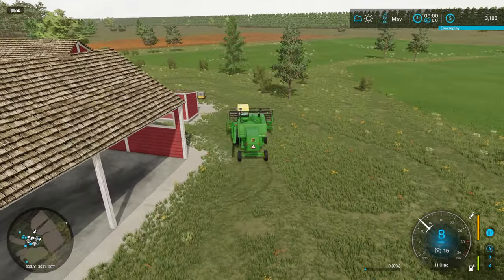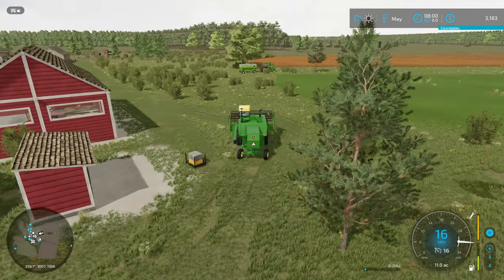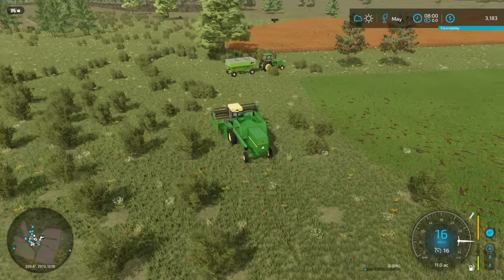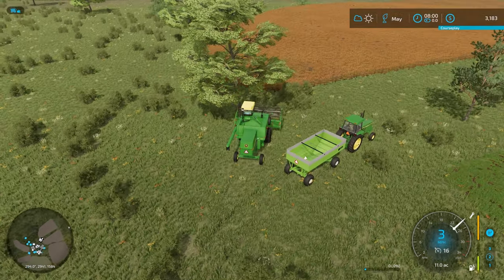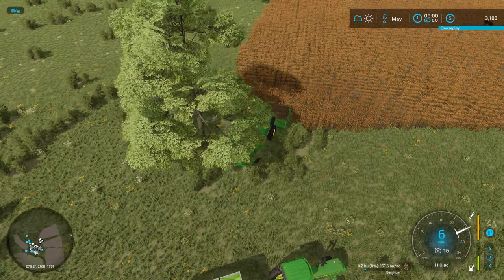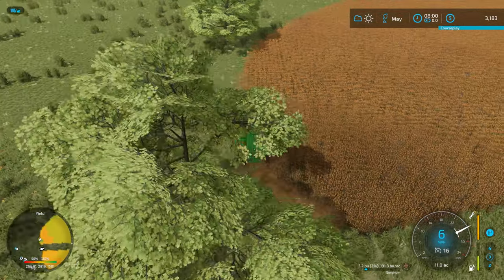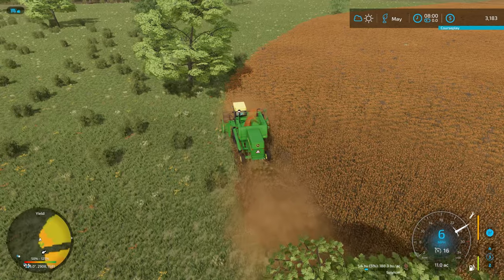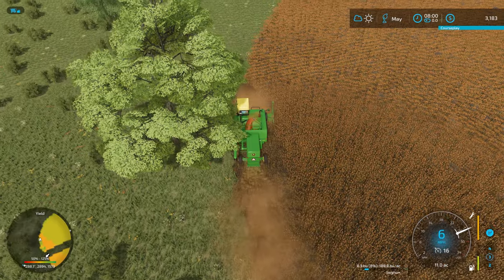Welcome back to old school farming. We have a field to harvest and the John Deere is already out here with the gravity wagon ready to collect grain from the sorghum harvest. We also have some straw to pick up and potentially more chickens to buy, because I want to speed up egg production on the chicken coop we got last episode.